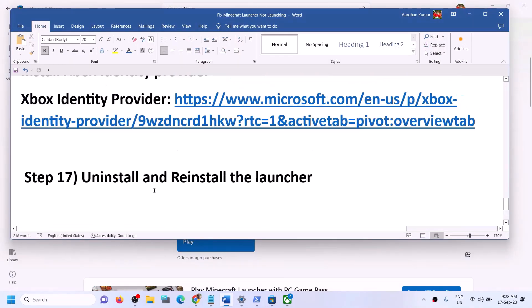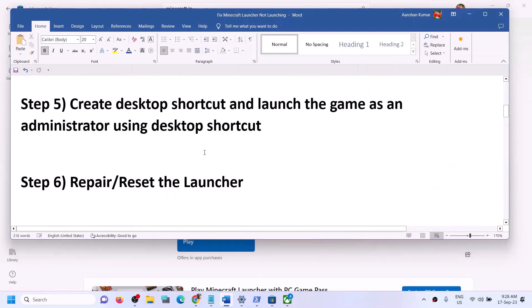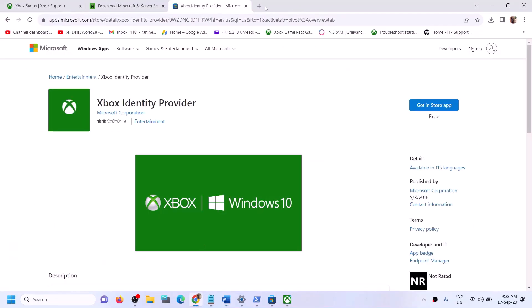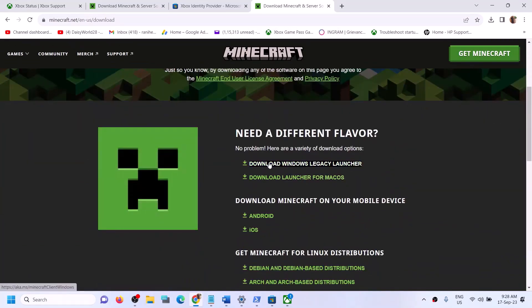If you're still facing the problem, you can also install the legacy version. If the current version does not work, you can install Minecraft launcher from the website. First try the Windows 10 or 11 version, and if that does not work, try the Windows legacy launcher.